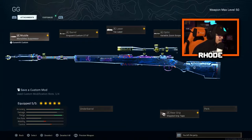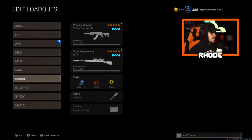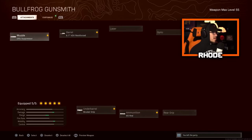Next is the Kar98 — one of my favorite snipers by far. I know it's a little weaker than some but it's my favorite. The class: Monolithic suppressor, Singuard Custom 27.6 barrel, Tac Laser, Variable Zoom Scope — I love the variable zoom, some people don't — and the Stippled Grip Tape for better ADS.